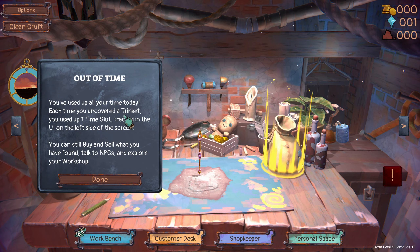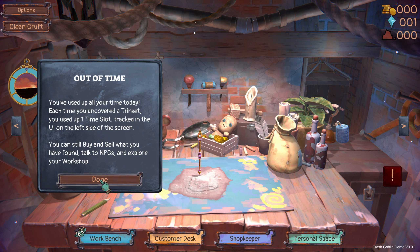Out of time! You used up all your time today. Each time you uncover a trinket you use up one time slot, tracked in the UI on the left — up here. You can still buy and sell what you've found, talk to NPCs and explore your workshop.